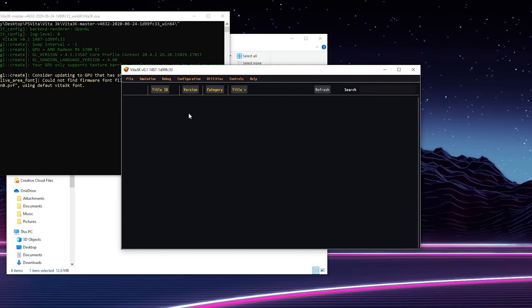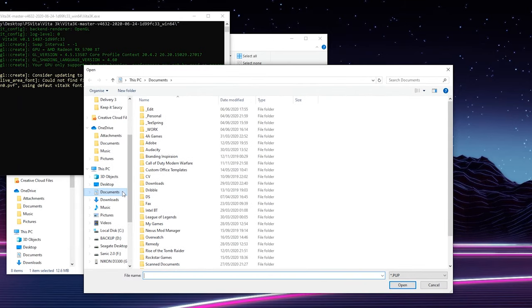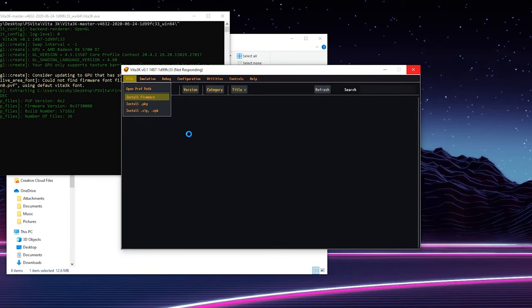Once we have the emulator open, we're going to install the .pup file we downloaded from the PlayStation website to install the PS Vita firmware files. To do that, click File, then 'Install Firmware', and locate where your firmware files are. In my case I have them on my desktop in my PS Vita folder under 'firmware', where we have the psvita.pup file we downloaded previously.